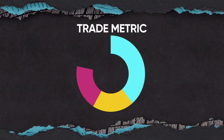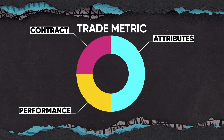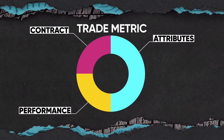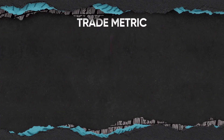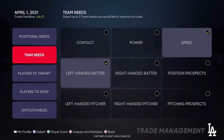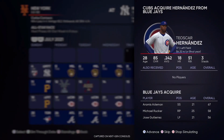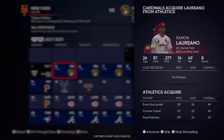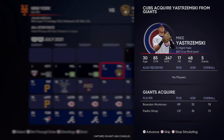The first thing we're going to talk about is evaluating players. They broke this down into a trade metric of contract, attributes, and performance, saying that the trade logic looks at these three different things to give a player a value. Then to trade for them, you must meet or exceed that value to make the trade. I'm glad they upgraded the trade logic, but I feel like they missed something very big in the trade logic itself.